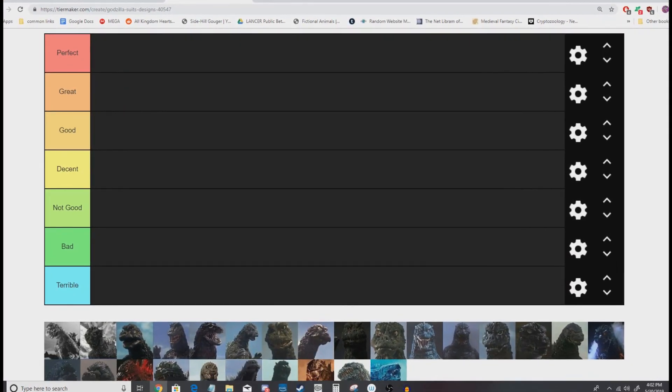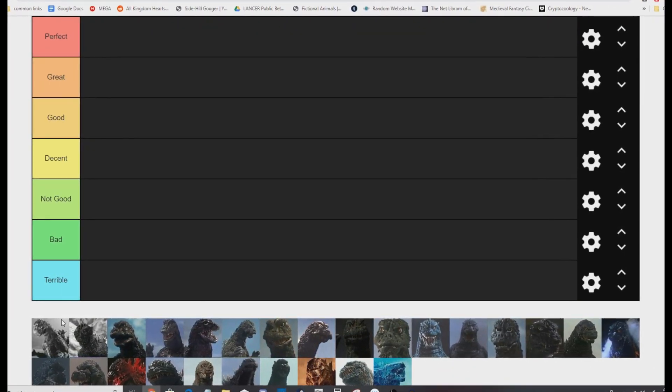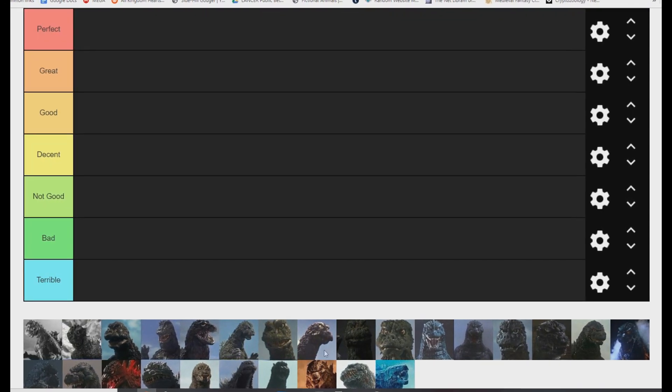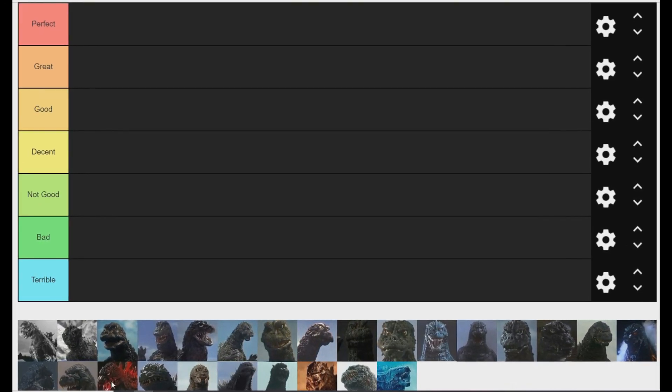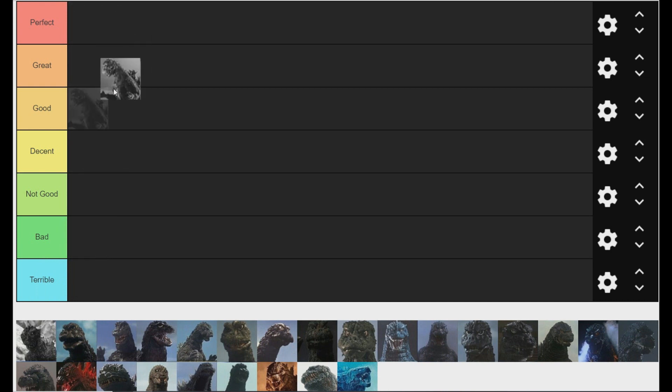We'll start from the top to the bottom. Original Goji — Gojira — it's between perfect and great. The thing is, he's the first and they nailed the design. He's utterly iconic and gorgeous. I love him. He's a little stiff, but it's fine. I think because he's the first, he has to get perfect, because every design is based off of him.